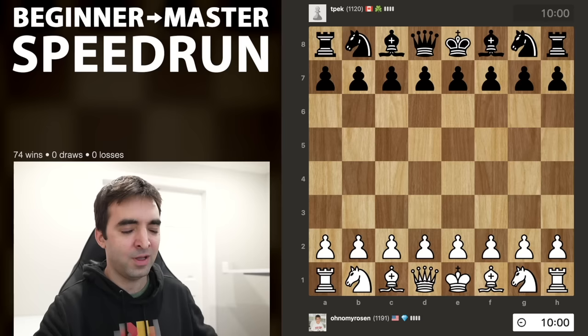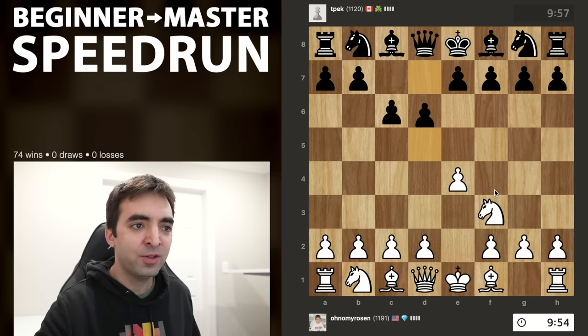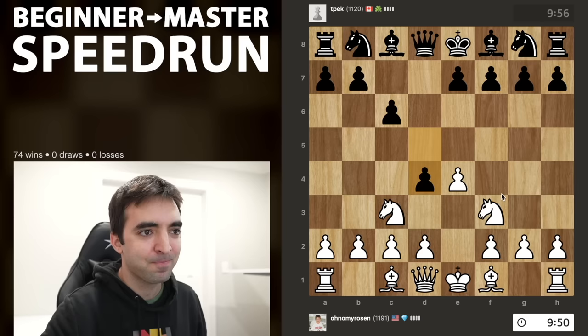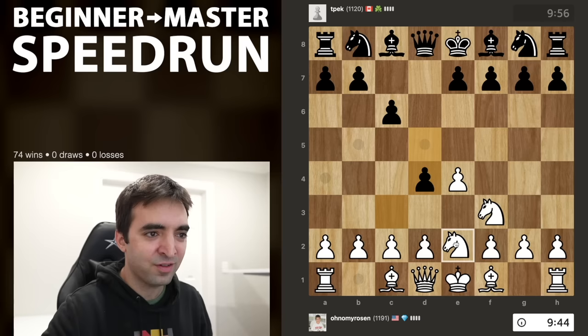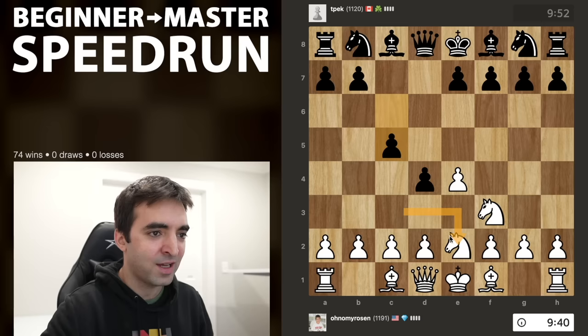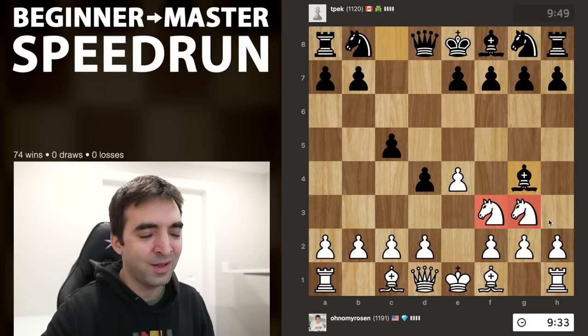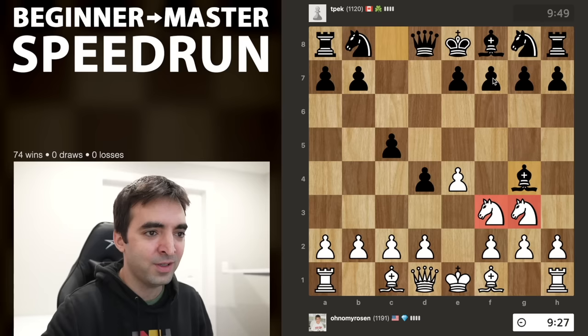Rated 1191. Another 10-minute game, playing tpec from Canada. I'll go for e4 and we have a Caro-Kann. I'm going to go for the Two Knights Attack, which is one of my favorite weapons against the Caro-Kann. I played this a few episodes ago and made a whole video about this opening a few years ago, which I'll link below. d4 is one of the more aggressive moves, gaining space early and gaining time on this knight. I'll be moving this knight for the third time in the first five moves.